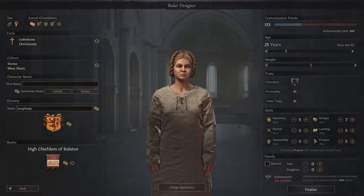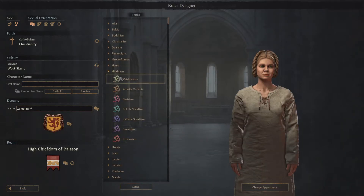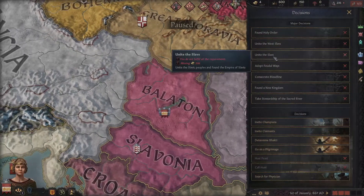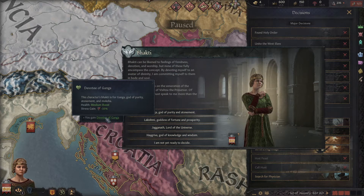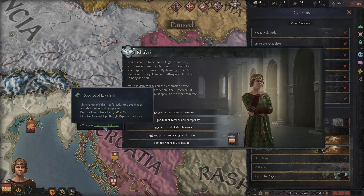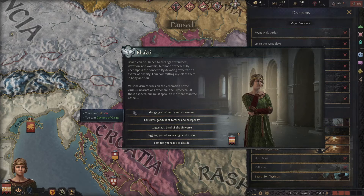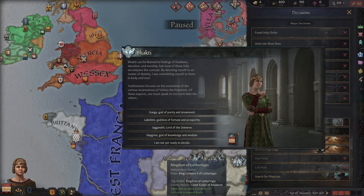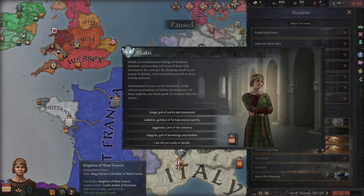I forgot to show the Hinduism trait. If we go to Dharmic faiths — Bhakti — we get a bunch of options, and I think it's Ganga which gives you a medium health boost, which is absolutely insane. This gives an incredible amount of advantages. You can see it gives Tactics, this one gives Marshall, but this one is the most insane — a medium health boost. Obviously it's nowhere near as good as the Witch Coven because the Witch Coven gives it to your entire dynasty, and the more dynasty renown you get, the more it really helps.